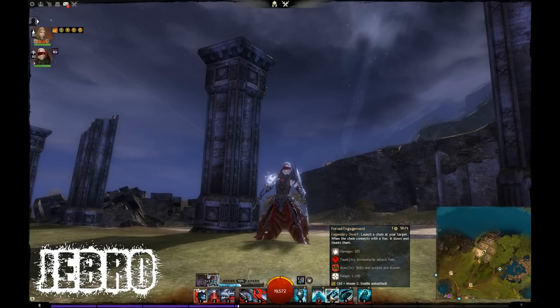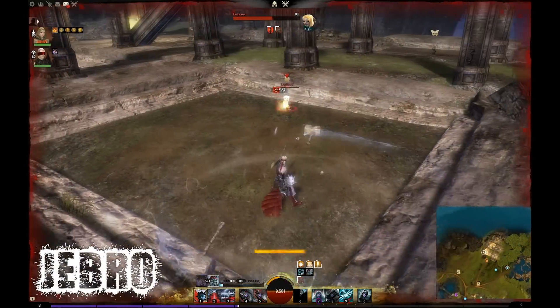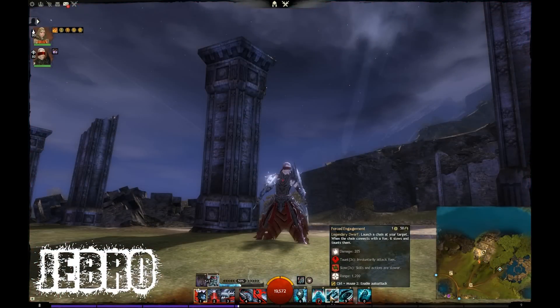That's going to be Forced Engagement. You launch a chain at your target, and when the chain connects with a foe it slows and taunts them. This is the new taunt skill — 3-second taunt with a 3-second slow. The slow reduces your abilities, and there is an initial engage damage of 184. The range is 1,200. So you force your opponent to attack you, and in PvP it also locks some skills out, which is pretty sweet.